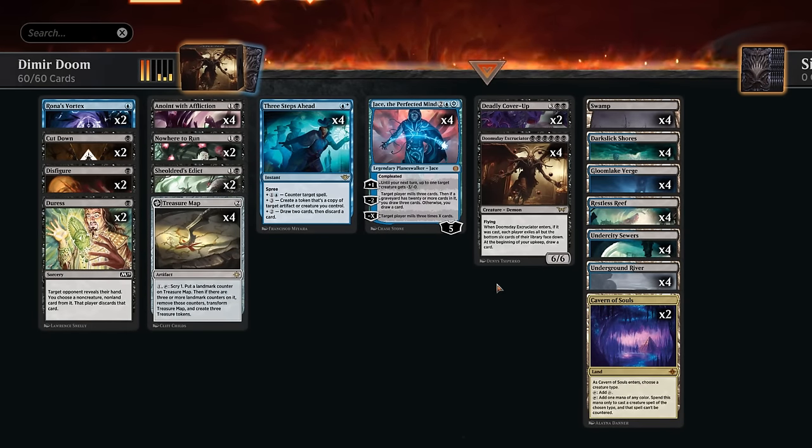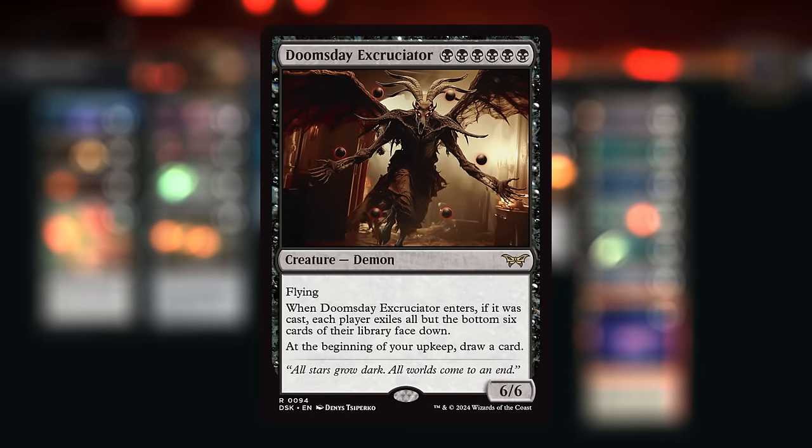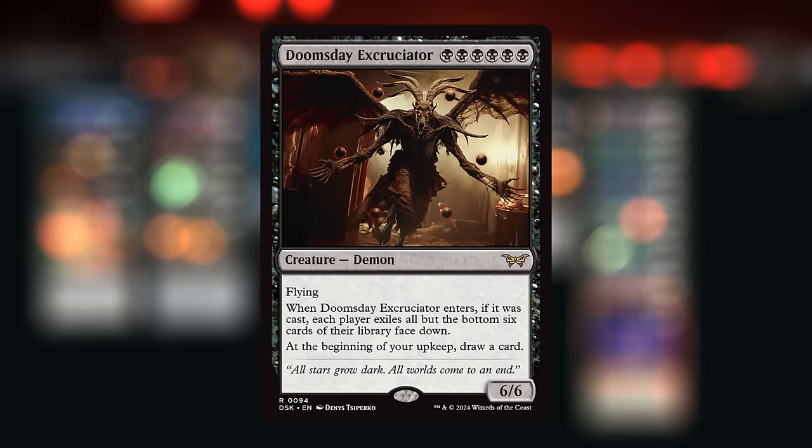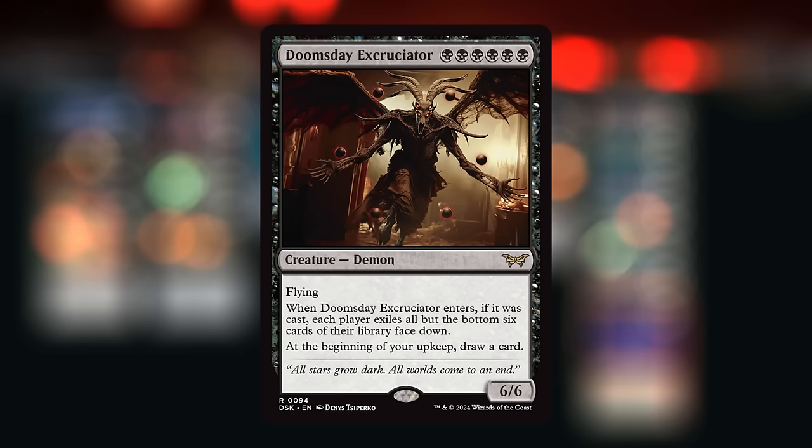Hello and welcome to another standard video. Today we're taking a look at a blue-black Doomsday Excruciator mill deck. This is a much more competitive version compared to the mono black build from last week, but the game plan is still very much the same: cast a Doomsday Excruciator for six mana. This six-six flyer will enter and exile all but the bottom six cards of each player's library. Then at the beginning of our upkeep, if we still control the demon, we get to draw an additional card — which is actually a drawback when there's only six cards left, since we would end up drawing from an empty library before the opponent does and lose the game.